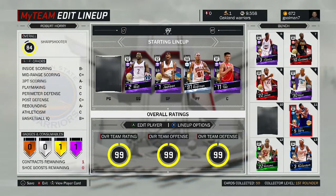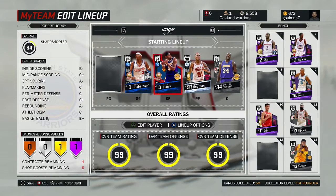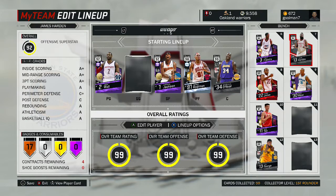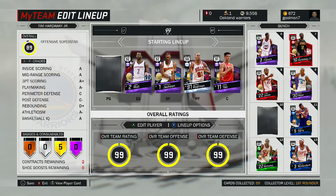These are all reward cards. I also have Rudy Gobert — you can pick him up too. I recommend literally any one of these players. They're all cheap — all under 30-40k for sure. They're all great cards. Anyways guys, thanks for watching.